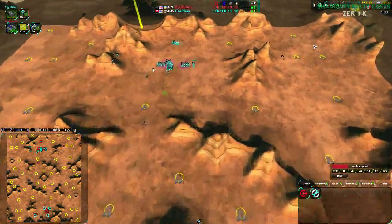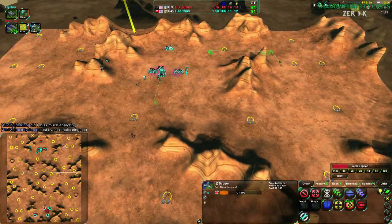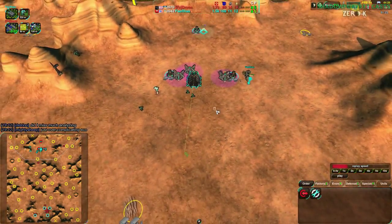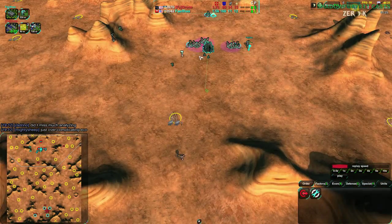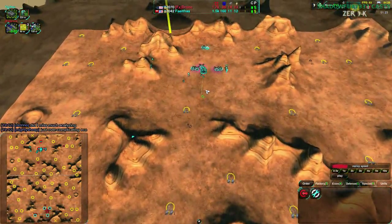Fail-thous switching over to warriors basically to stop daggers as they come in. However, let's consider other options — fail-thous could be going instead for more glaives and trying to go for a bit of a counter raid. On this map that is a hard thing to do, and I can see why fail-thous wouldn't do it, although it could be done at this stage having five glaives and going for a major harass in the back.